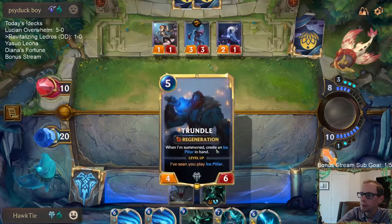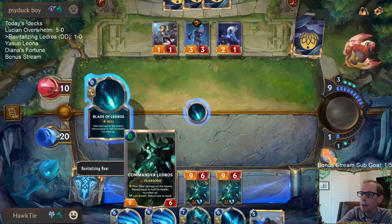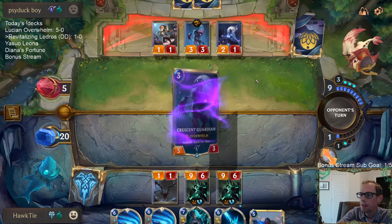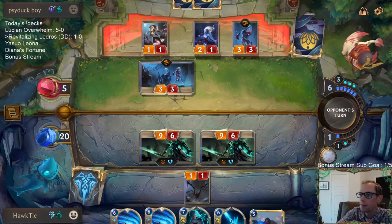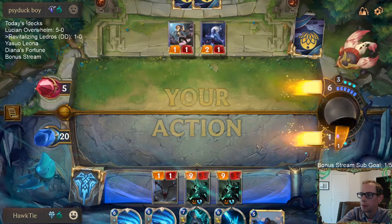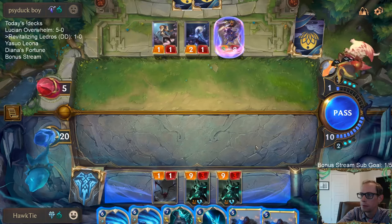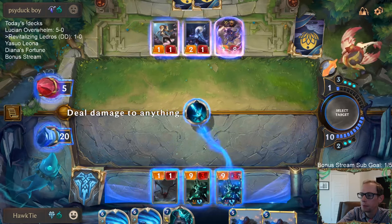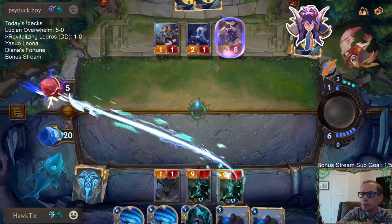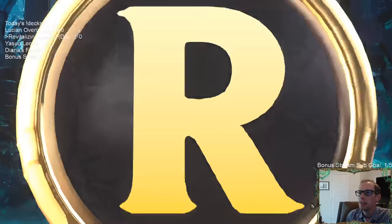I think that's the play. Because if I just go and attack with this one, they definitely block with the 3-3 — they're not going to just let it go through. Let's just force them to block with two 3-3s and kill both of those. Free kills. Alright, we are 2-0.